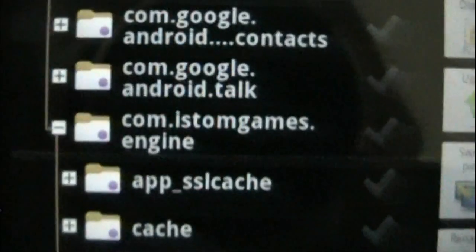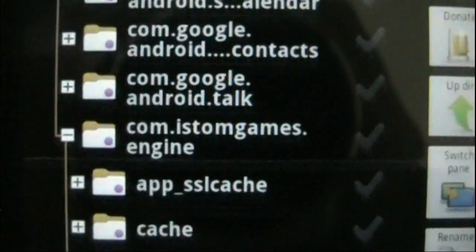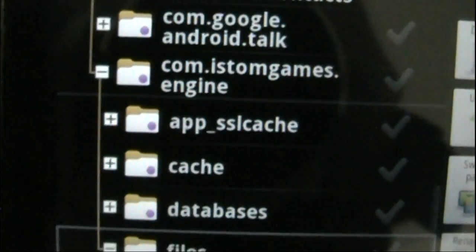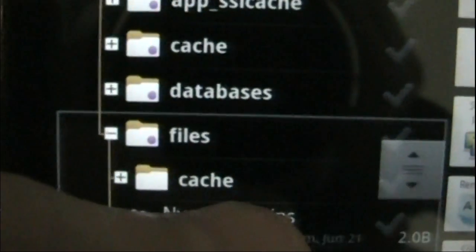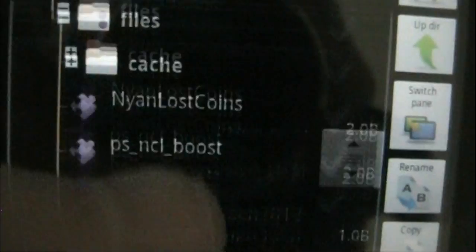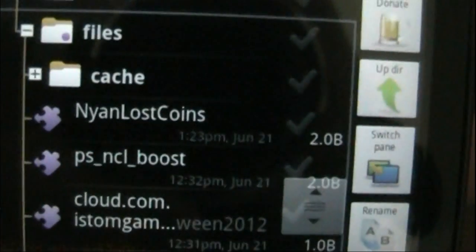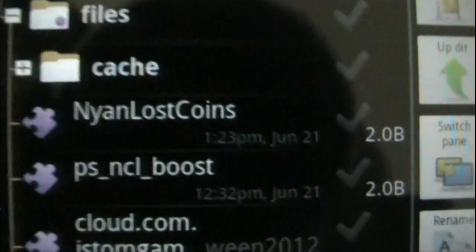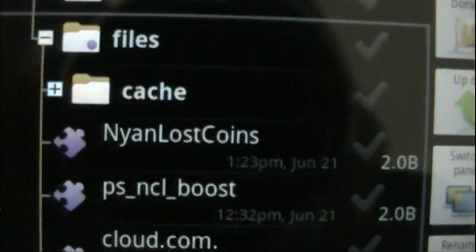Then you're going to keep scrolling until you find com.instormgames.engine. You're going to open up that folder. Next, you're going to open up the folder called files. And then, right in there, you have a text file called Nion Lost Coins.